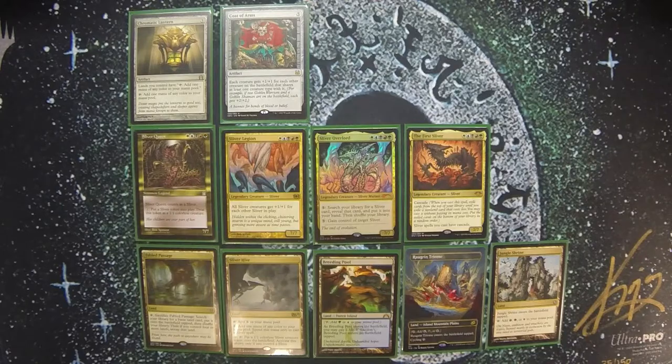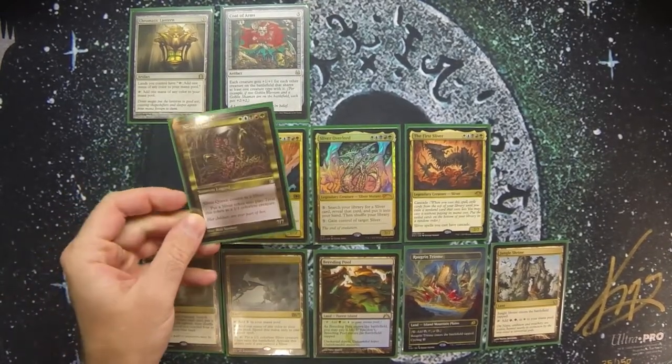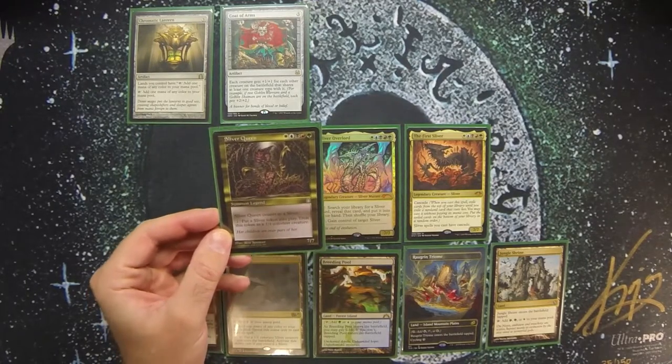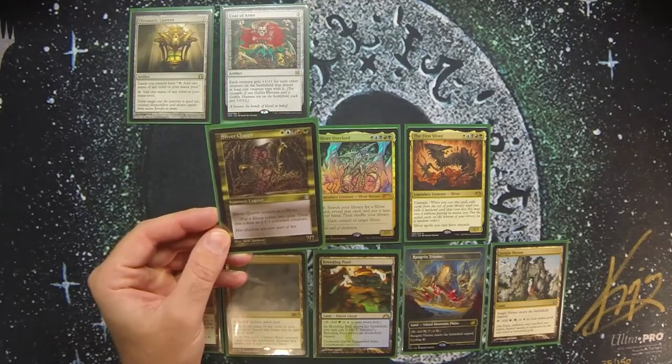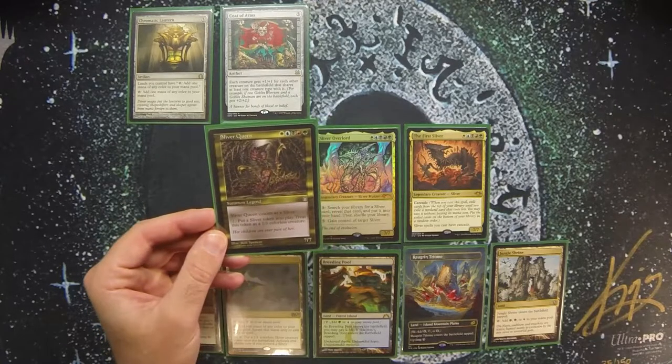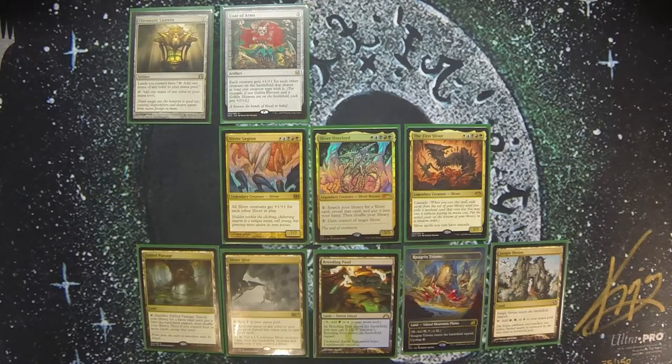Getting into the Slivers, I have all of the 5-color Slivers including the Sliver Queen. This one is in here mostly as an homage to all of the legendary Slivers. It's 5 mana and it's a 7/7 — a very big creature. It also has the ability to pay 2 mana and put a 1/1 colorless Sliver token into play, so I can broaden my offense, put more creatures on the board, and trigger enter-the-battlefield abilities from Slivers already in play.